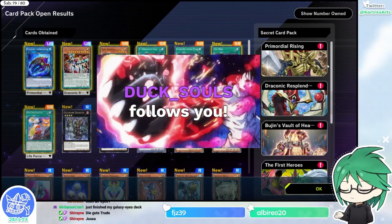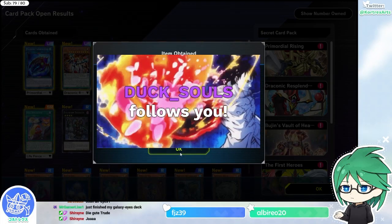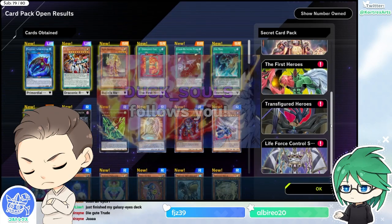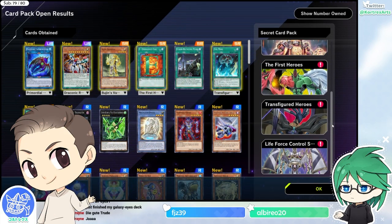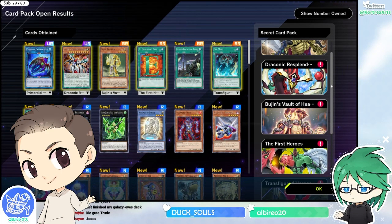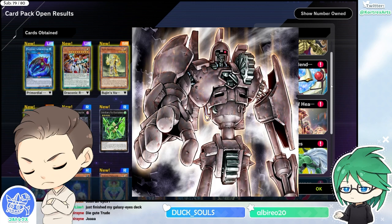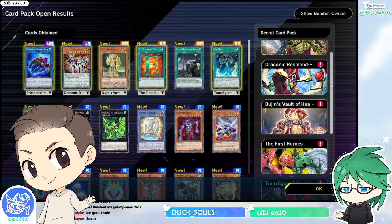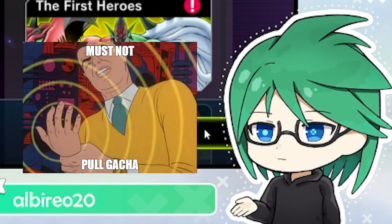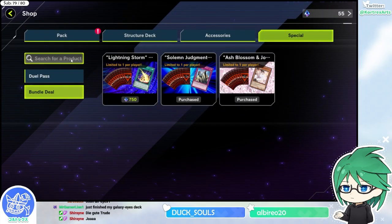Now you have different secret packs and all of them are enabled for 24 hours. The cool thing about how to make these packs pop up is that you literally craft an SR or UR of that specific archetype — so in your case, an Ancient Gear — and you unlock the pack immediately for 24 hours. You don't have to just pull it; you can also craft a card of that archetype and then pull after.